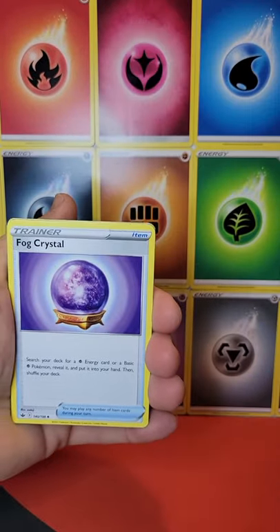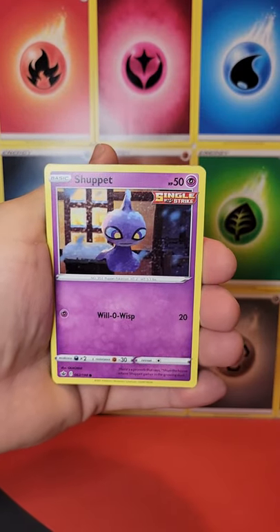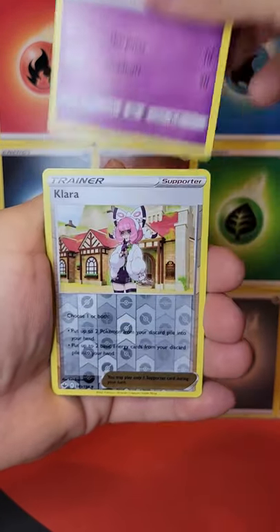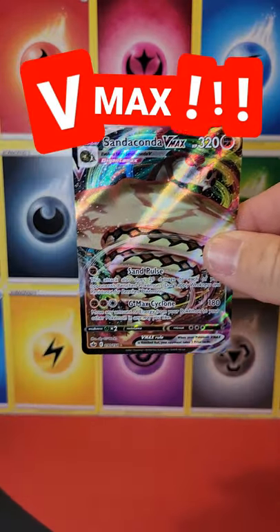Make sure you are subscribed and turn on your notifications. We've got a Fog Crystal, Browley, Sealeo, Shuppet, Cub Fu, Blitzel, Quailfish, Slowpoke, a Reverse Clara, and a Sandaconda VMAX.